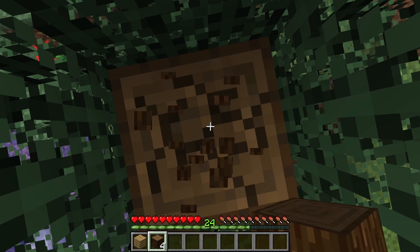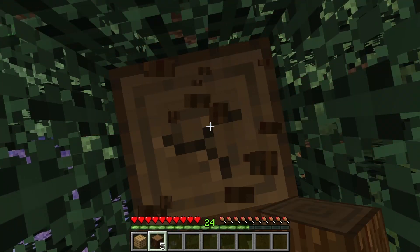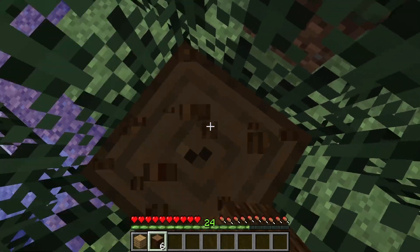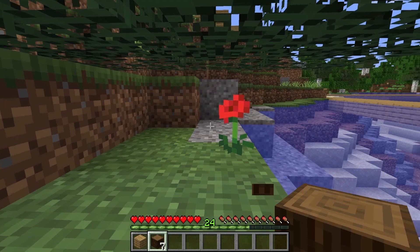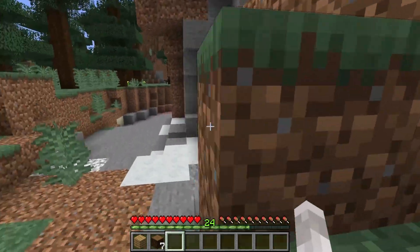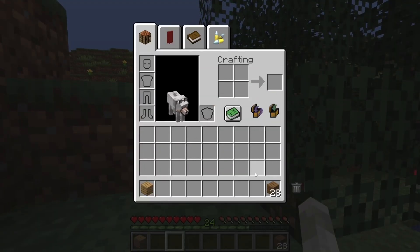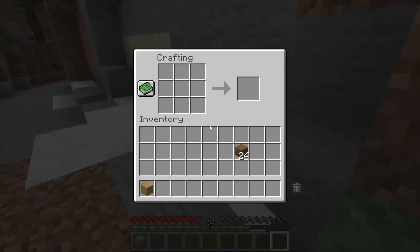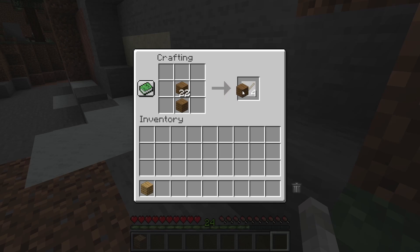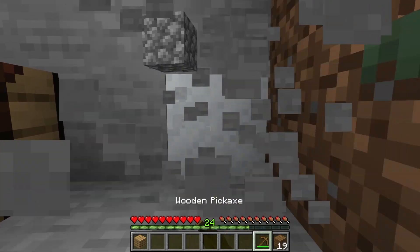I have almost got the tree. I always like to get it from the top down, because then there are no blocks hanging in the air — a block hanging in the air looks ugly. I got as many as seven blocks of wood. Now I can make a workbench, a pickaxe, and get myself some stone. It's time to make myself a pickaxe and get some stone.